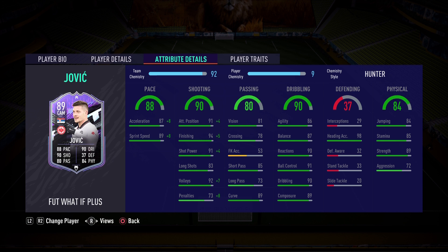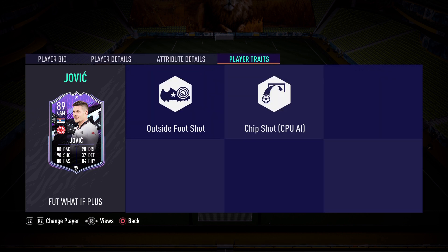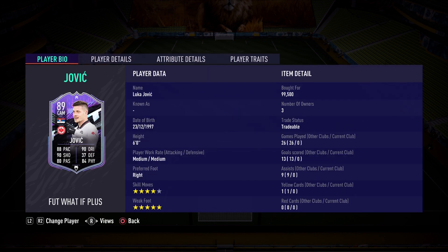Onto the dribbling of 90: 86 agility, 87 balance, 90 reactions, and 89 composure are the standouts. He is clutch — he has good reactions, good agility, good balance, so he should feel fantastic on the pitch. Lastly, the physical of 84 — complete tank: 85 stamina, 89 strength, and 72 aggression. He also has 98 heading accuracy, which is really good. The jumping is okay. And lastly the player traits: outside the foot shot and chip shot. Luka Jovic is back in FIFA Ultimate Team — is he worth the pick or not? We're gonna answer that question.